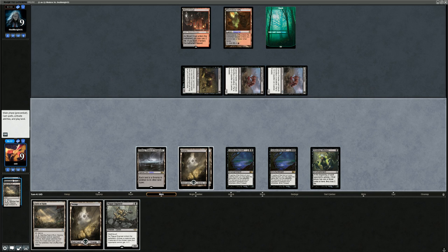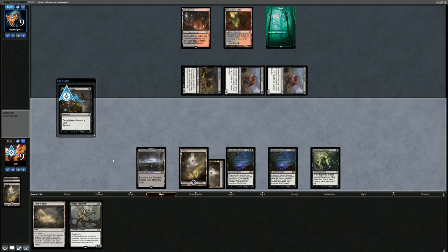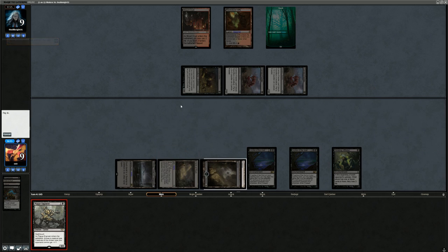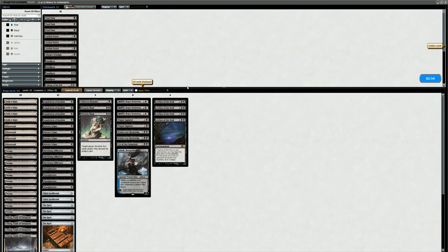We managed to deal with their graveyard, we managed to deal with their creatures, and we have a Shrieking Affliction as our win condition. Our opponent packs it up. Onto Game 3 — we've got to hope for a very similar hand. I liked our sideboard plan: just hit them with graveyard hate and then use all the sweepers to clean up the small stuff they're left with.